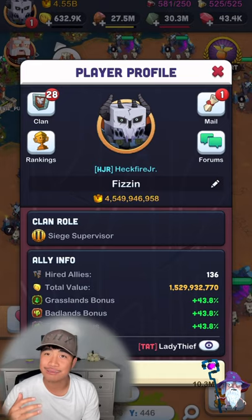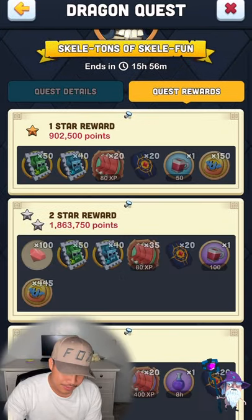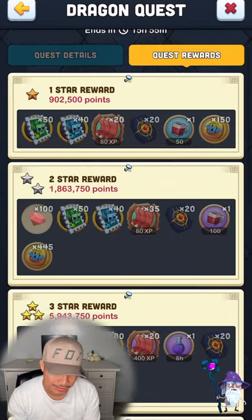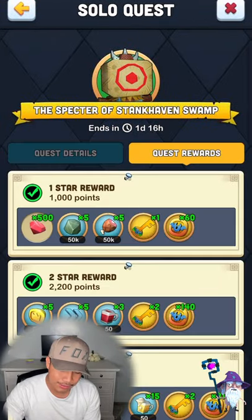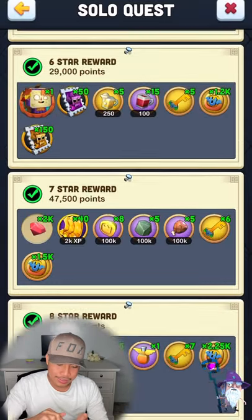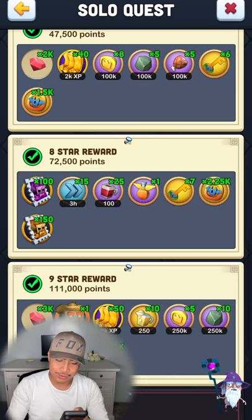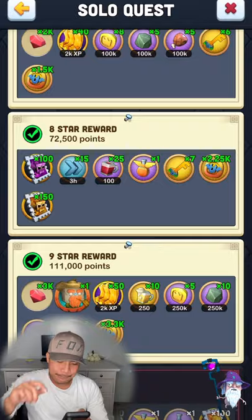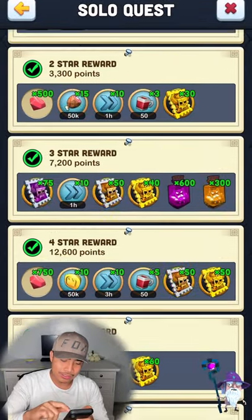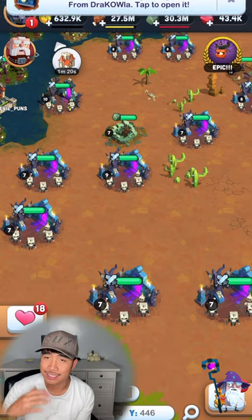Dragon stamps are kind of hard to come by. As you play every single day you get more — for three-starring dragon quests you get common dragon stamps. Through meta events you can also get dragon stamps. As you can see right here, for six stars you get epic dragon stamps — not a whole lot, like 650, but it's enough. For eight stars you get 10 rare and 150 epic dragon stamps. So you get them randomly, especially through events — epics, epics, epics.